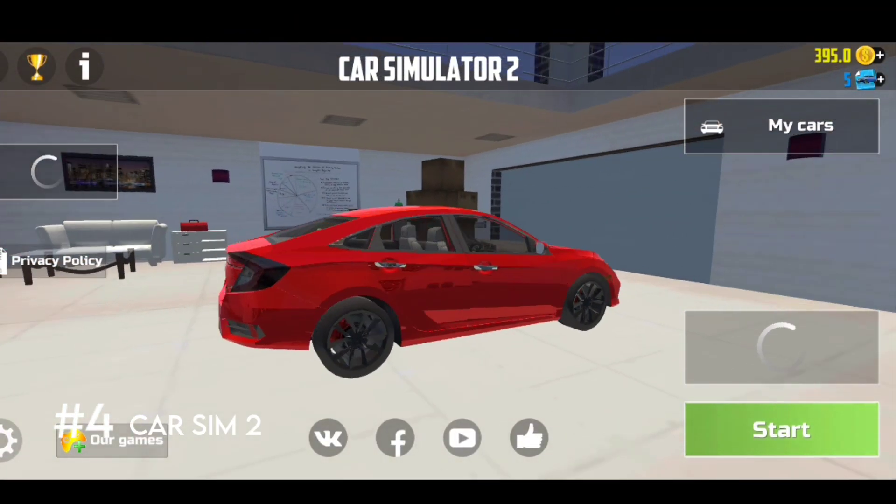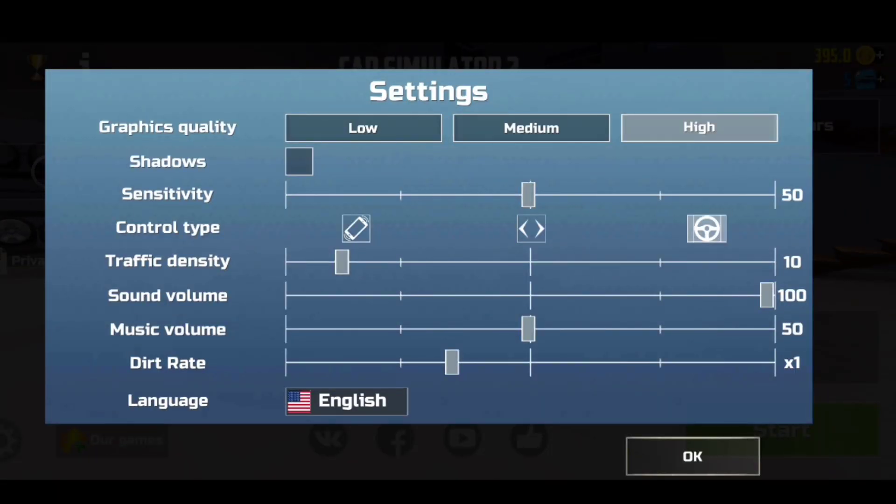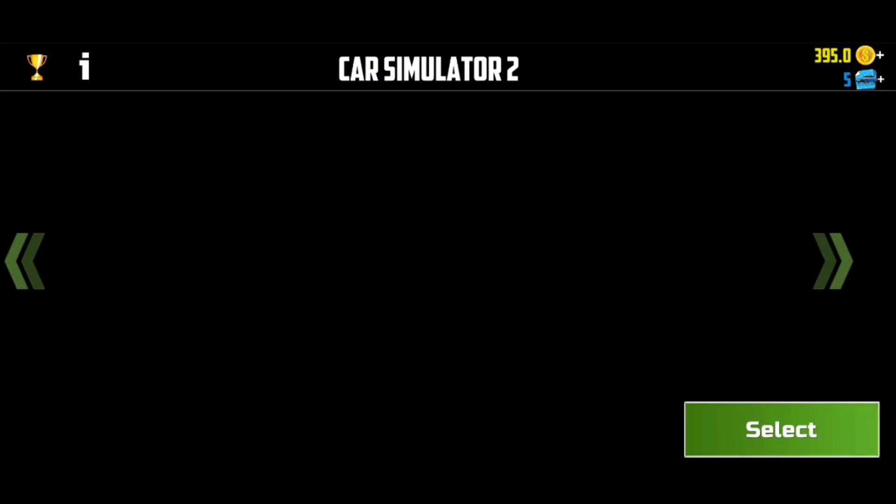Guys, we have the 4th game, Car Simulator 2. This game is a very popular game, and you can see all of these settings: graphics, shadows, sensitivity, graphic density, main art, format, and more.